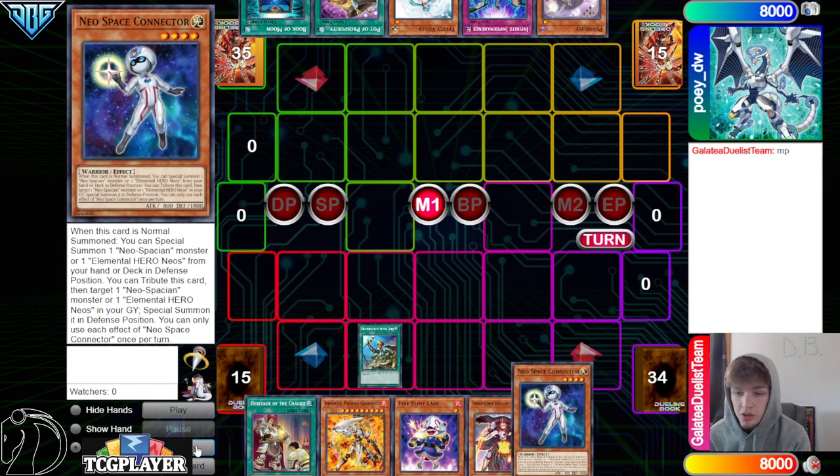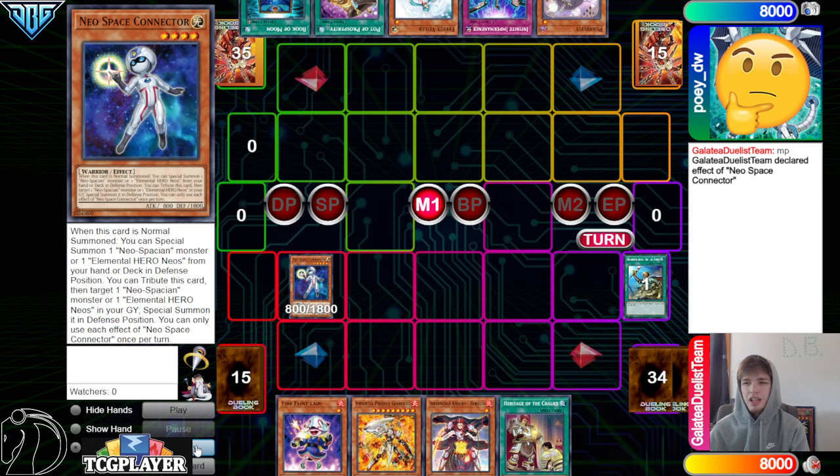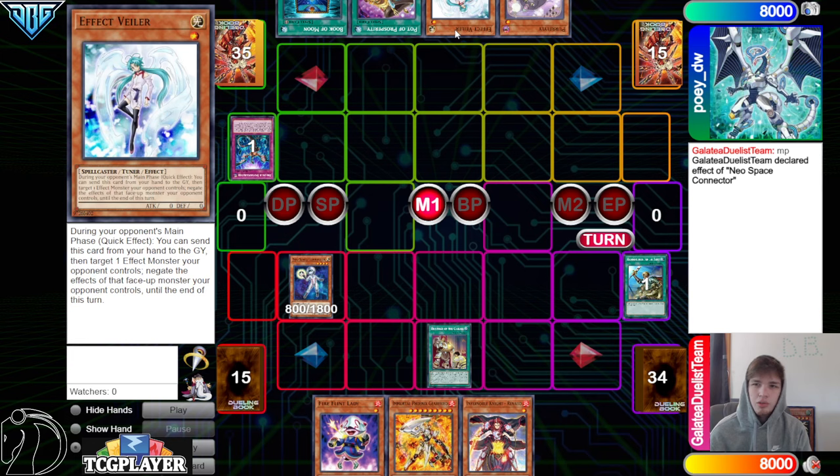They have double hand trap. They're going to go search Connector, Normal Connector, Connector Effect, and then in response they're going to Imperm. If you don't use something on this, Aquadolphin's going to rip Valor, and if you stop Aquadolphin, then you just gave him an extra body for a discard.